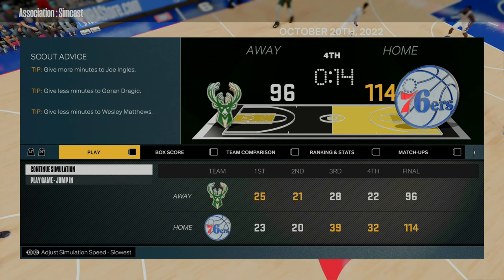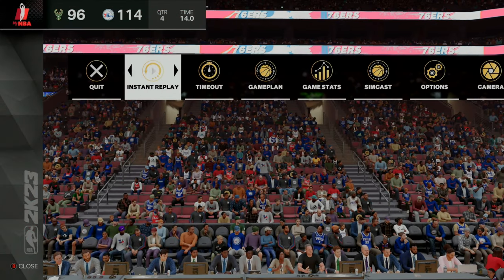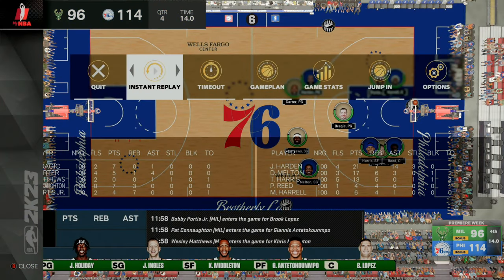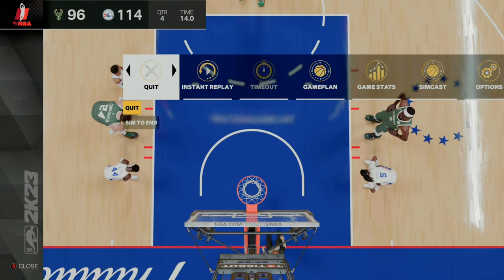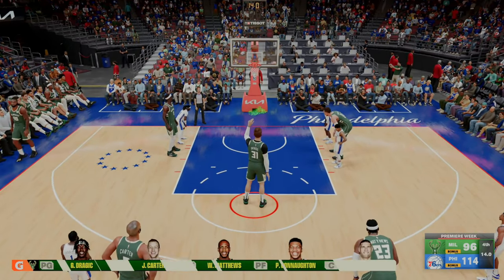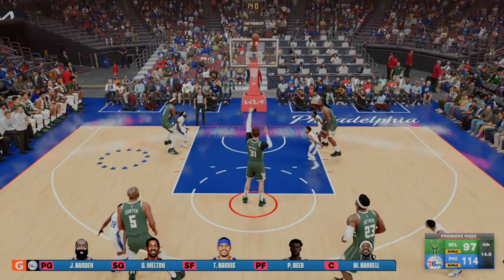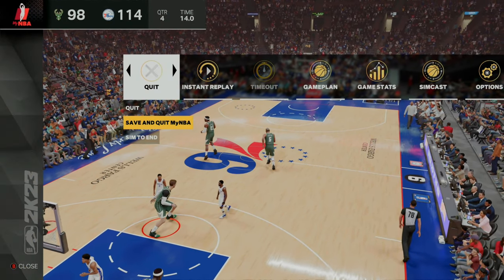You guys can see we're at the 14-second mark. From here, you want to hit play game, jump in. You then want to press start, go over to SimCast, hit SimCast log, press start, then hit jump in once again, press start again, and then go ahead and save and quit. Sometimes if you're shooting free throws, you do have to shoot the free throws first, but it will allow you to save and quit. After the free throws, you can now save and quit MyNBA. Then you'll be back at the NBA 2K23 main menu.